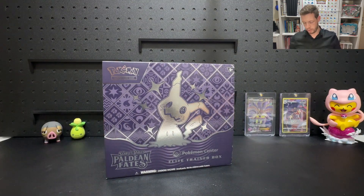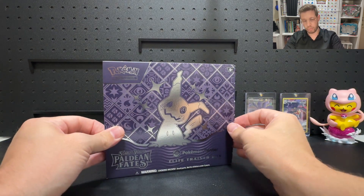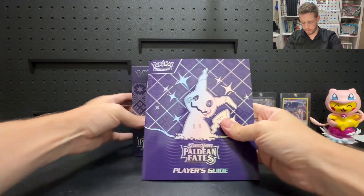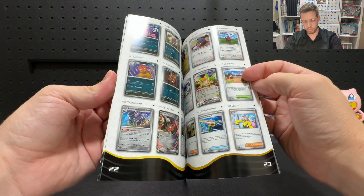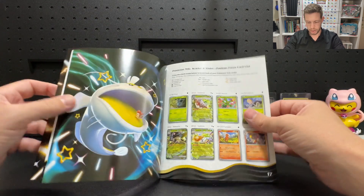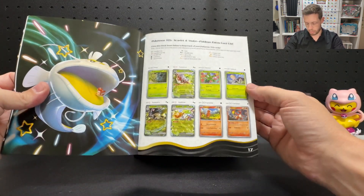There we go — there's our Paldean Fates. Plastic wrap off, looks pretty good. How about we have a look at the set list? I like to do the ETBs first in the Master Set series so we can have a look at the set list and actually aim for the cards that we want to pull.